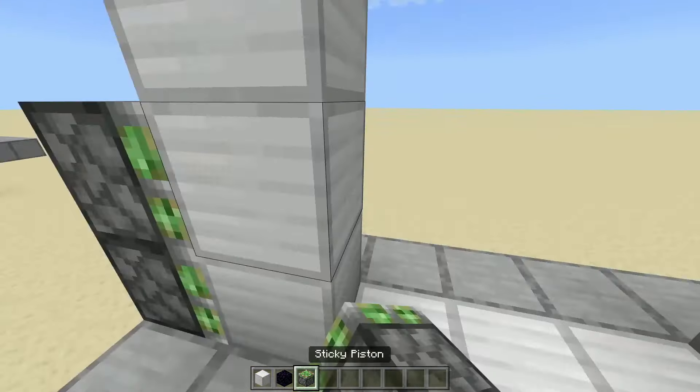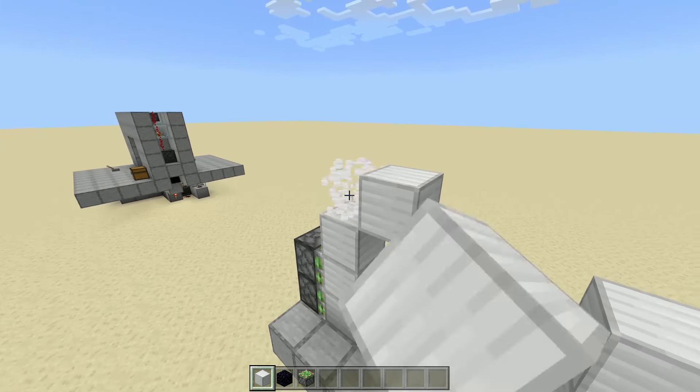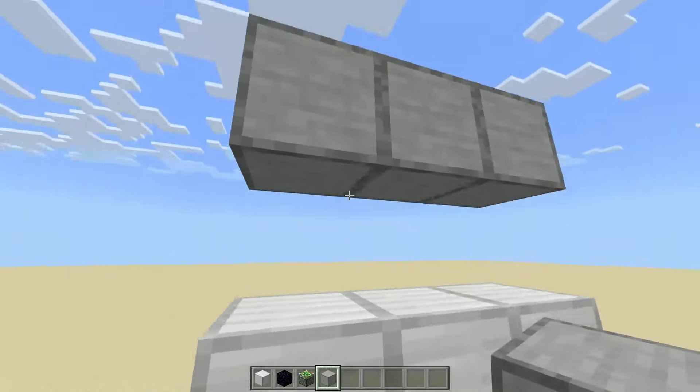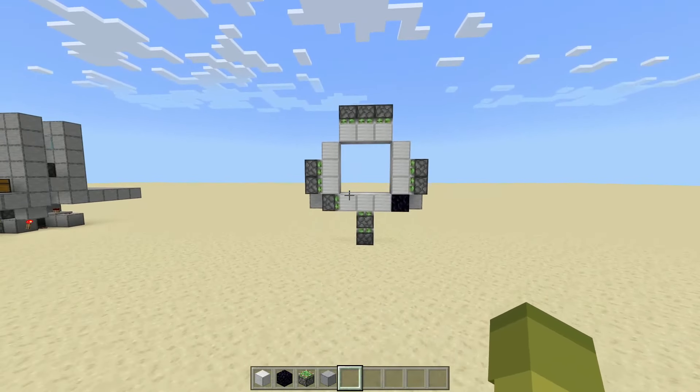Then get 2 sticky pistons facing in on these bottom ones. Finally, across the top, we're going to finish off our door blocks going across, then whip out our normal blocks, go 2 up, break the first one, and then 2 on both sides. Then get down below and get your sticky pistons facing down. It should be looking something like this.